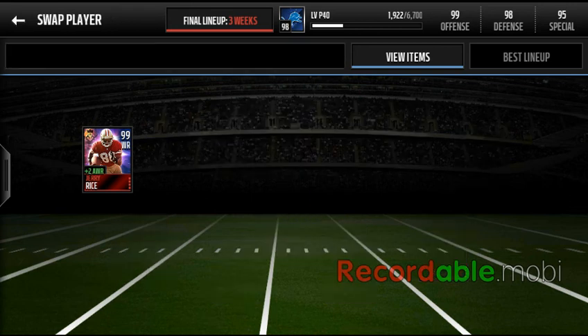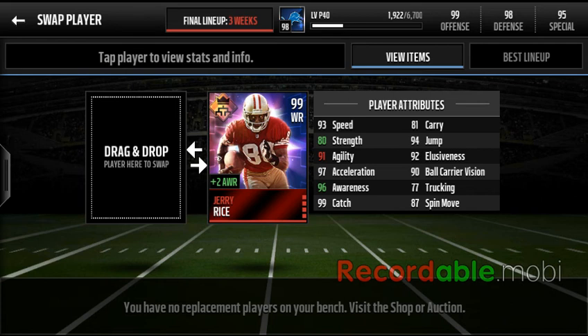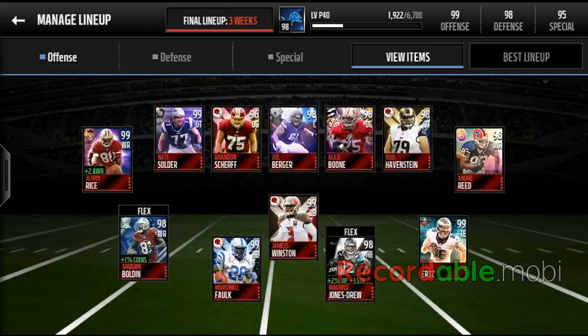Speaking of awareness, we got this 99 Sherry Weiss, who's from the league — you get him when you reach a million passing yards in the league. I was unable to get any of the other ones, but at least we got one.